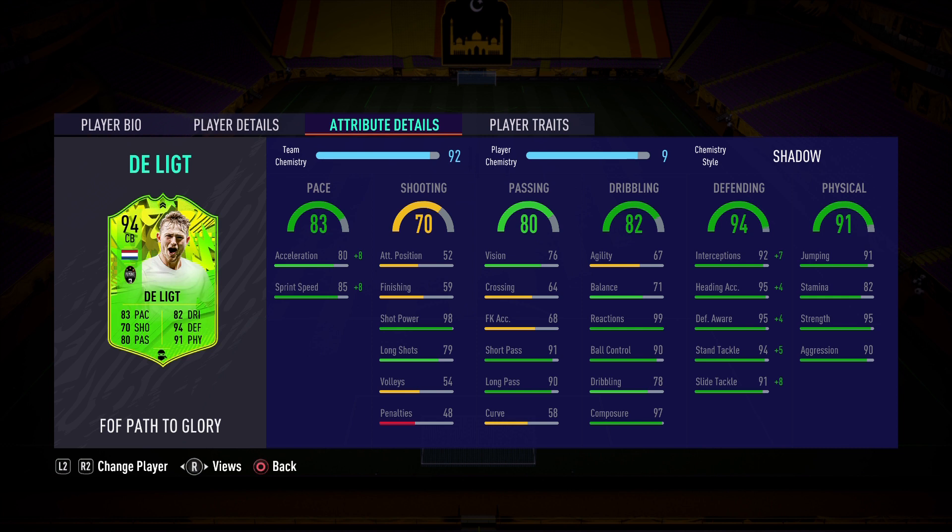My favorite two stats on the card aside from the defending are the 99 reactions and 97 composure — this guy is clutch. He should have an incredible AI blocking animation because of those 99 reactions, reacting to shots like Van Dijk does. Onto the defending: 94 overall, 92 interceptions, 95 defensive awareness, 94 standing tackle, and 91 sliding tackle — basically 99 defending with the shadow.